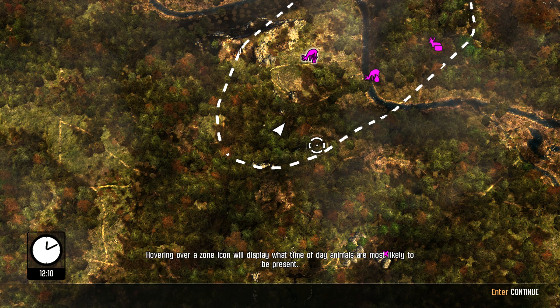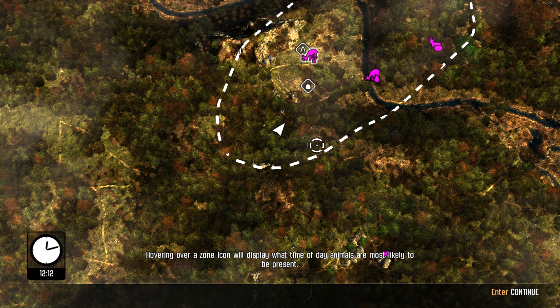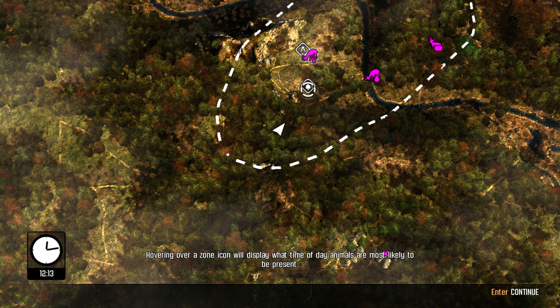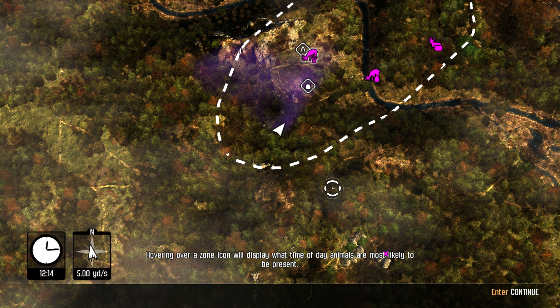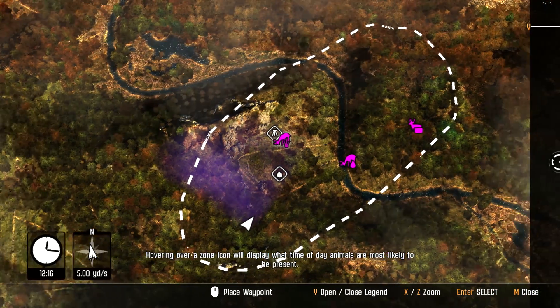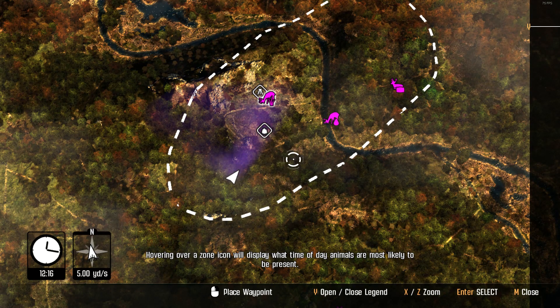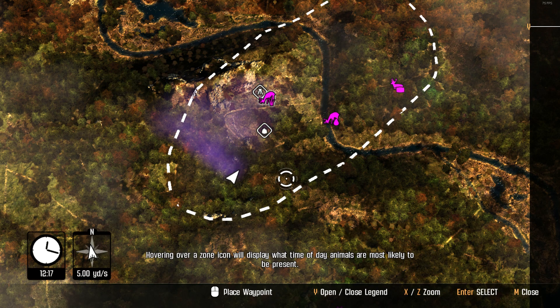The activity zones highlighted with a bright glow are most likely to contain animals at the current time of day. A red glowing zone indicates a location where hunting pressure is high and animals will be avoiding it for a while. The map also marks advantageous hunting locations such as preset blinds and stands, and indicates wind direction so you can see how the hunter's scent is carried. The map legend provides additional help — let's find a spot to observe a feeding plot.